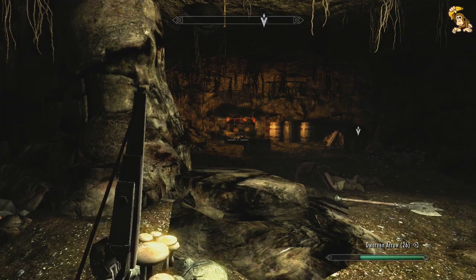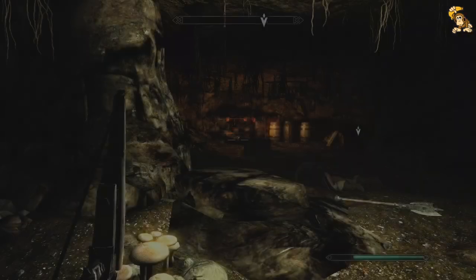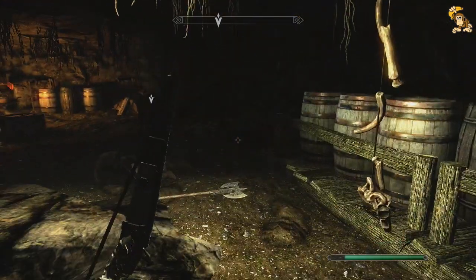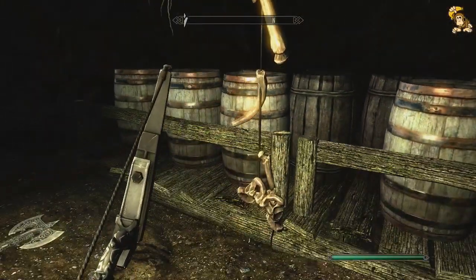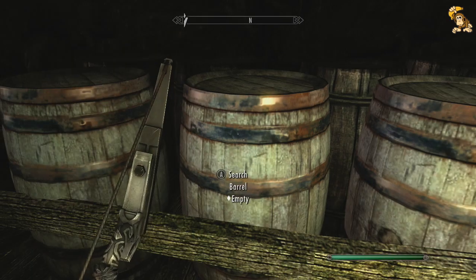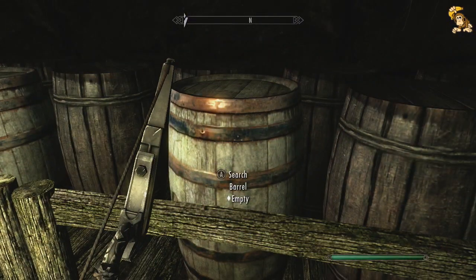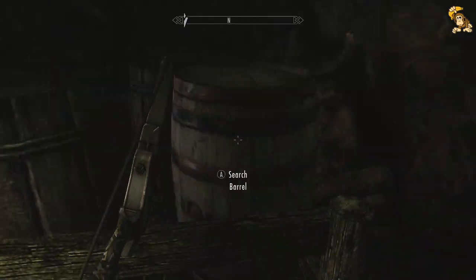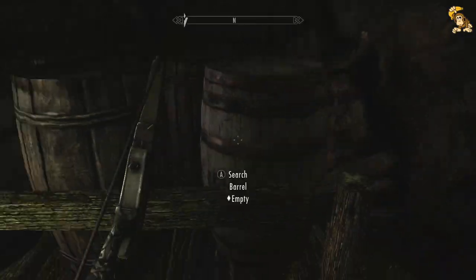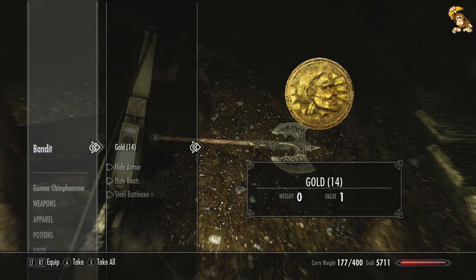Let's check our map and see if it says cleared — it does. So we know there's no more bad guys to worry about. Now we can raid the place. Salt piles — good. I'm just gonna take everything I can; I'm not really too selective right now.